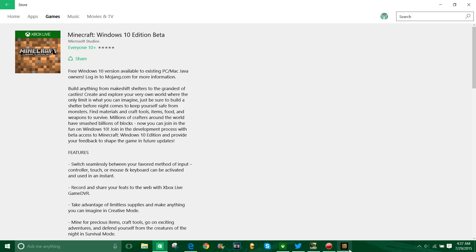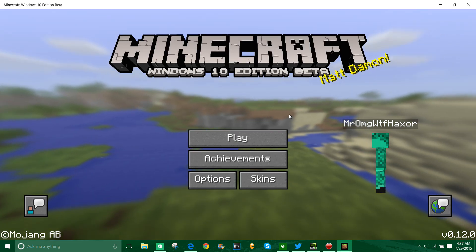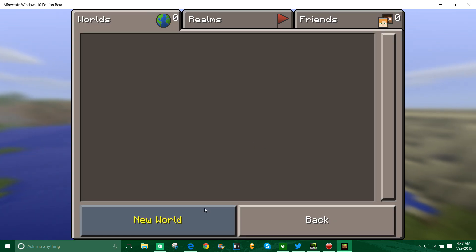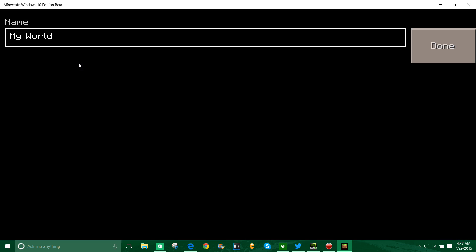Get Minecraft for free: just go to Mojang, sign into your account, go to My Account, and you'll be able to get the redeem code for Minecraft Windows 10 Edition. Then go to the Windows Store and you'll be able to redeem the game. Once you install it, it's fantastic — it's pretty much like Minecraft PC.